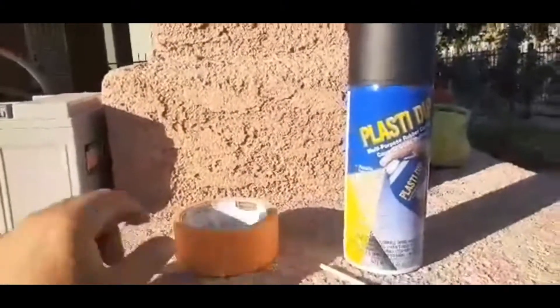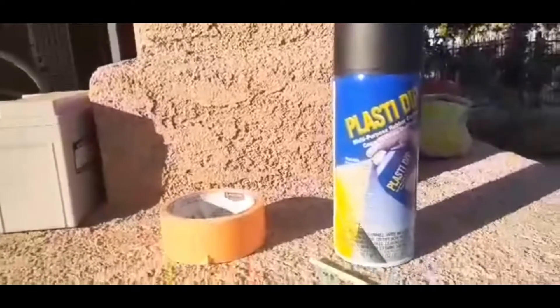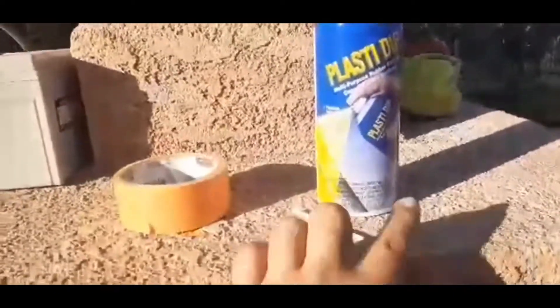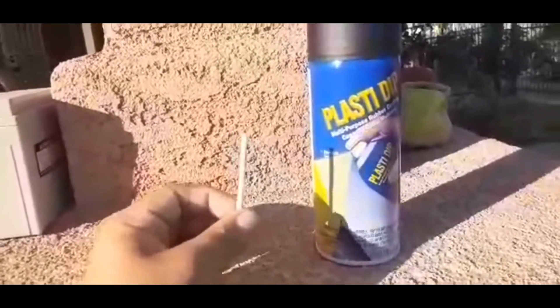Welcome to Spicy Taco. Today we're gonna black out our badges on the Tacoma. We're gonna use this scarf tape, a little piece of wood or a little stick, and the plastic dip or any type of spray that can be removed.